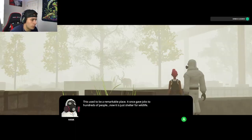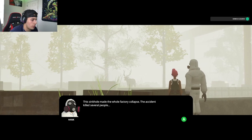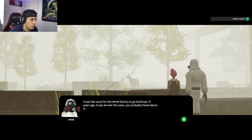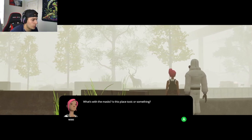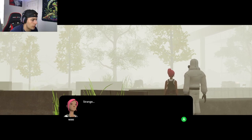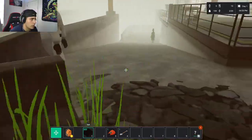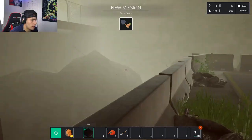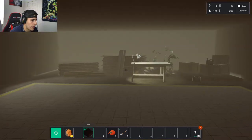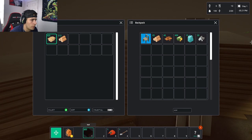I notice a deer in the background — cool that there are animals here. Ret tells me this used to be a remarkable place that gave jobs to 100 people. A sinkhole collapse killed several workers and caused the whole factory to go bankrupt 15 years ago — it was all over the news. There are also masses here that belonged to the people who used to work in this place. The sinkhole is clearly visible — a huge collapse that destroyed a large part of the factory.